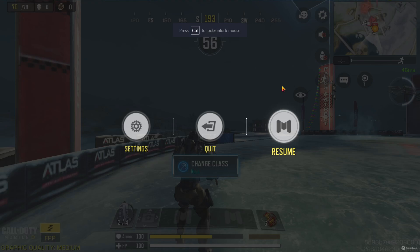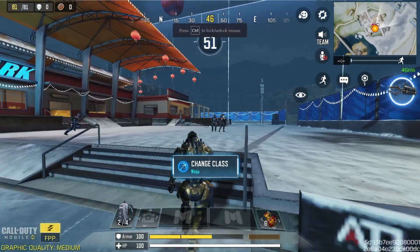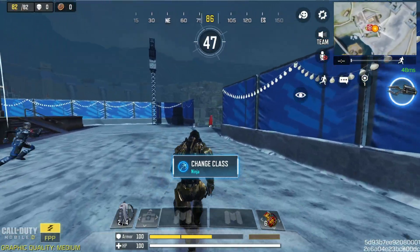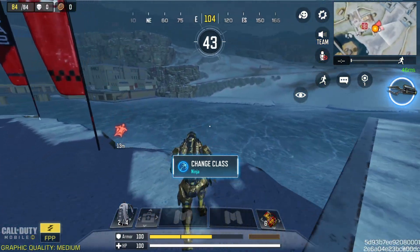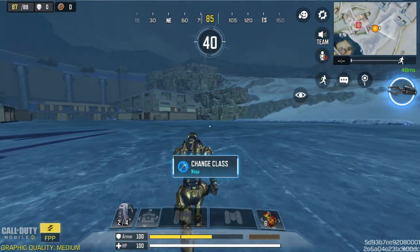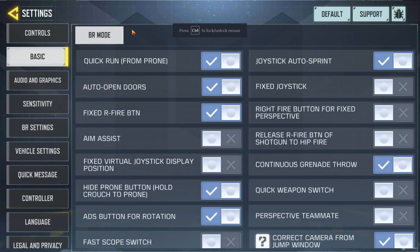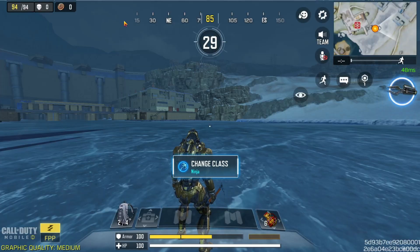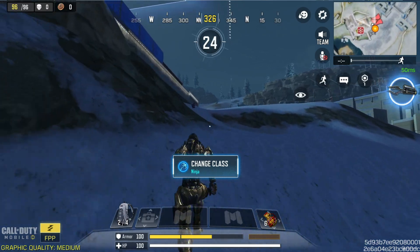After starting the game, go inside the Settings from the lobby. Go inside Settings again, then press on Basic. In BR mode, activate aim assist — turn it back on here. After re-enabling aim assist, I'm going to show you something to demonstrate it's working.